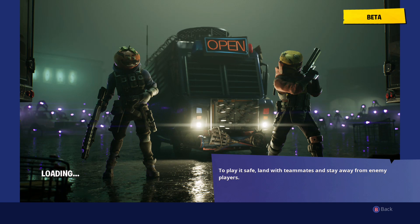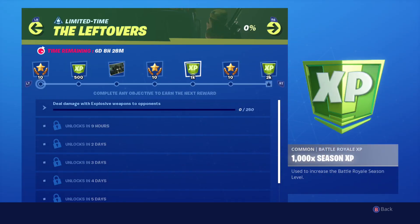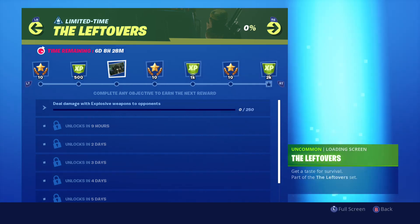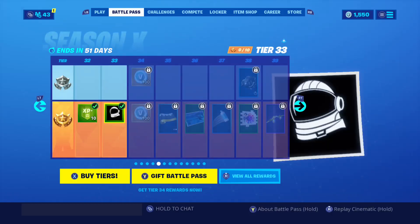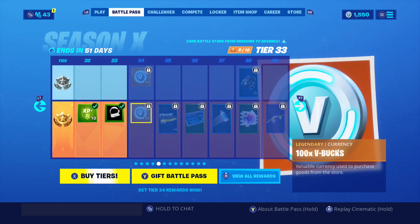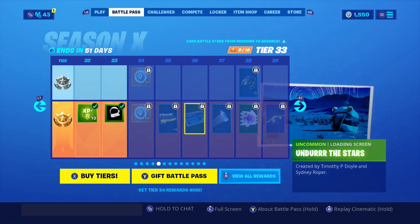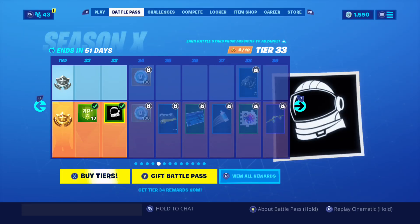You got Tomato Head to the left and Durr Burger to the right. After completing the challenges you unlock 10 battle stars, 1,000 XP, another 10 battle stars, and 2,000 XP. If you complete all of these you unlock three tier-ups - I'll go all the way to tier 36, unlock 200 V-Bucks, the EQ Camo, and the Under the Stars wrap.